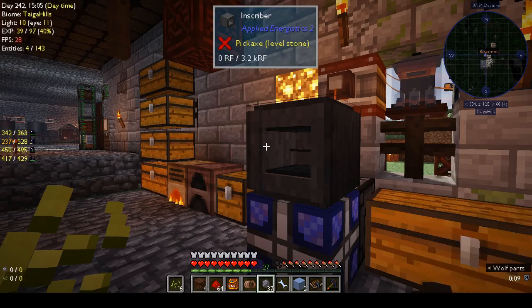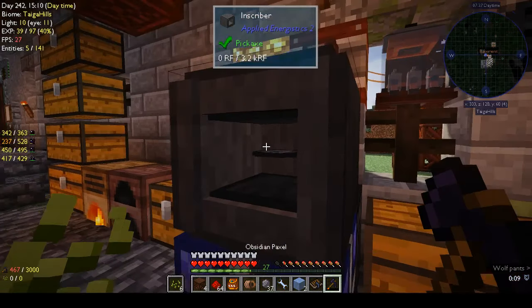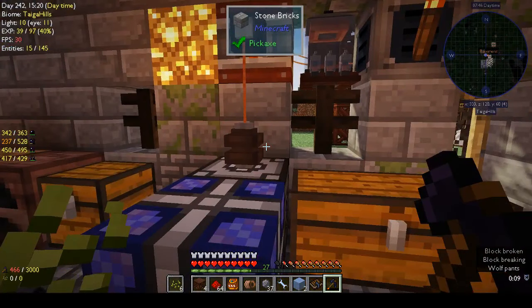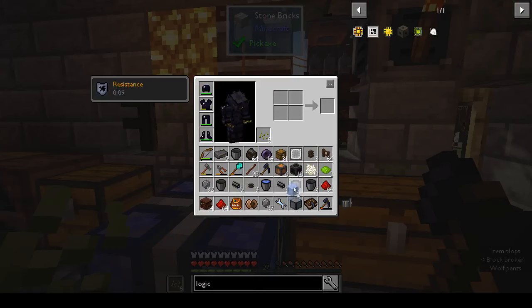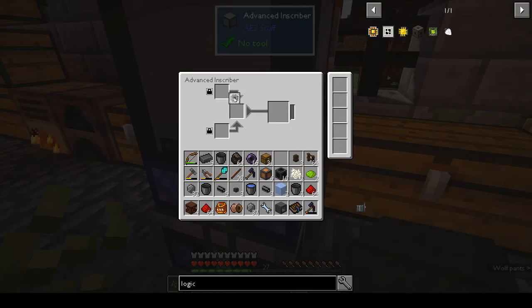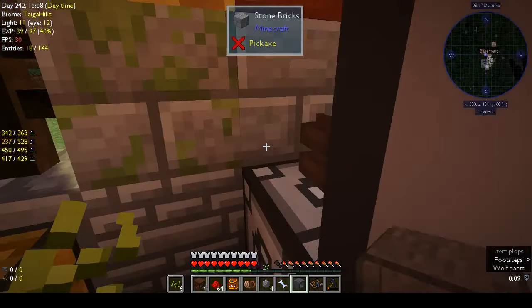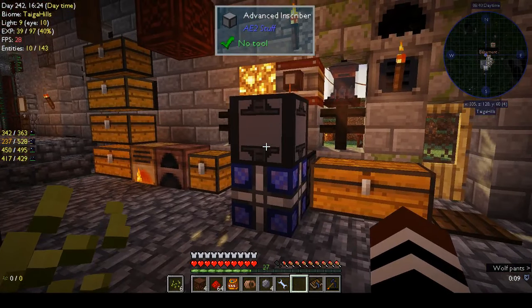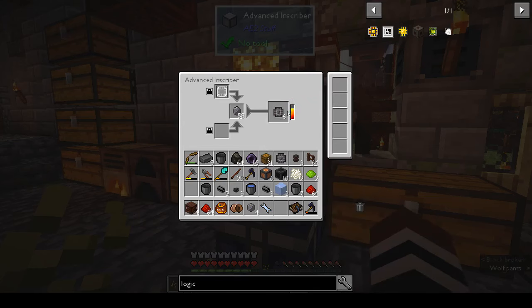It only takes it one at a time. The advanced inscriber — that can take a whole stack. Let's put down the advanced inscriber. We want the silicon in the top — there we go. That has a cool animation which I really like, so that's making lots for us.